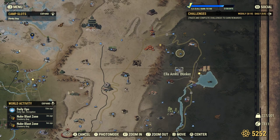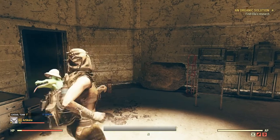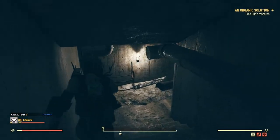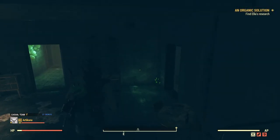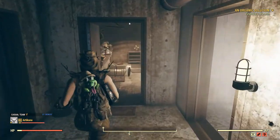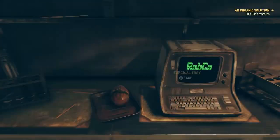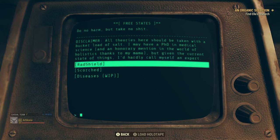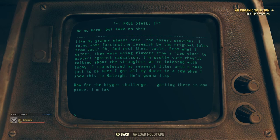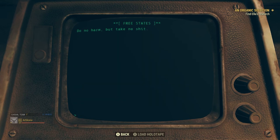To get the rad shield crafting recipe, you're going to want to come north east of the map and you're going to be going to the Laemesis Bunker. When you get into the bunker, just follow the route I take on screen all the way down to the terminal. When you get into the terminal, go to research studies and click on rad shield. This is going to give you the organic solution quest and you will now need to do this quest to get the rad shield crafting recipe.